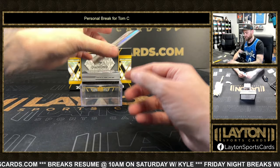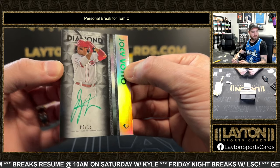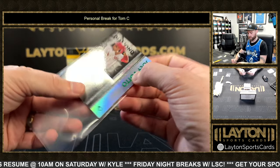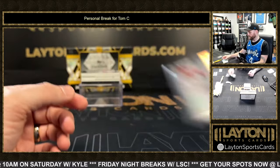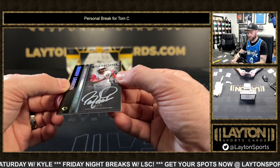We're just going through all the different colors of ink here — Joey Votto green ink 2 of 15, 5 of 15 Votto auto. We literally have four different autos now, four different colors — silver ink Barry Larkin auto 2 of 15.